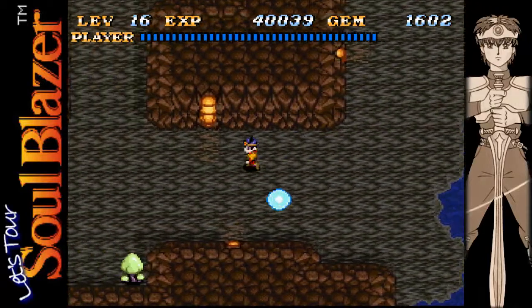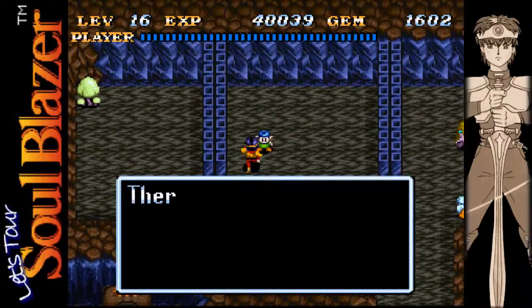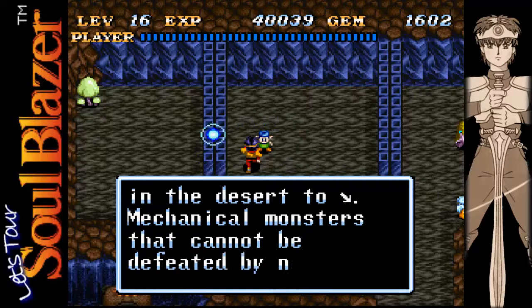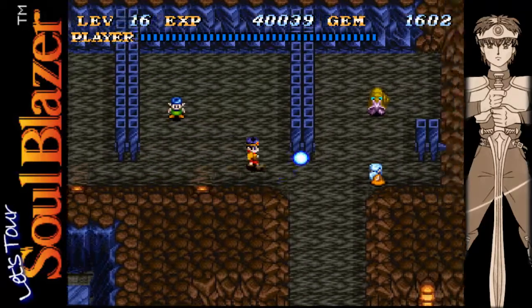Now let's head to the prison — huzzah — and talk to gnome. Hooray, everybody's free from jail! Let's talk to the boy here first. He mentions mechanical monsters and a house to the southeast — seems pretty odd.